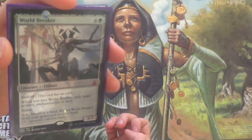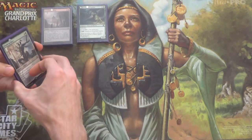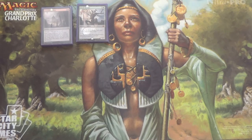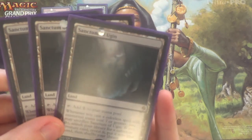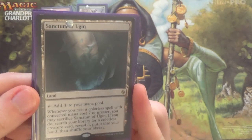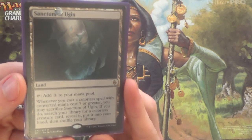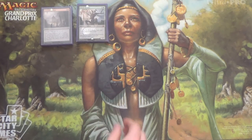This is obviously a pretty good effect and we have four of them. We have Sanctum of Ugin — skipping ahead to the lands — so that we can chain one into the next into the next. When you get enough lands in this deck, Worldbreaker into Worldbreaker into Worldbreaker is, I believe the technical term is 'OP.' That's hard for most decks to come back against.